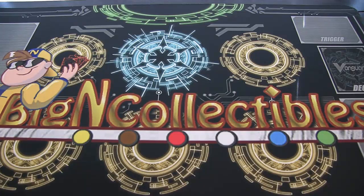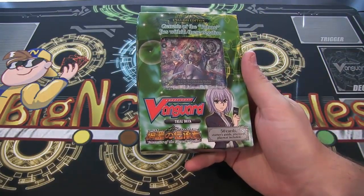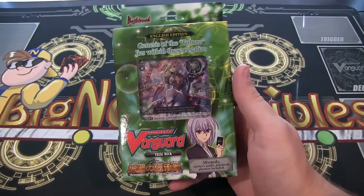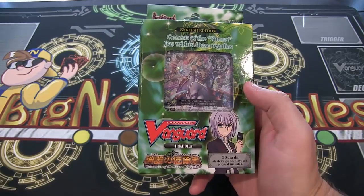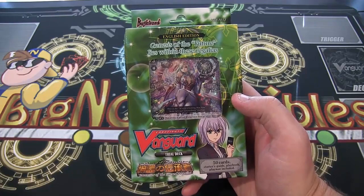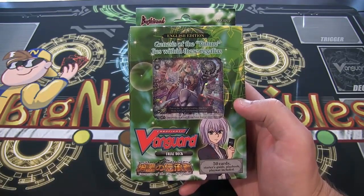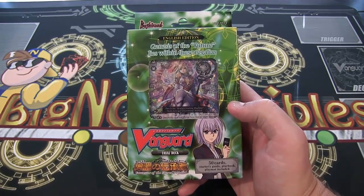What's up everyone? This is Cyberknight and today we have a special opening for you guys — a Card Fight Vanguard trial deck. It is a successor of the Sacred Regalia, and this looks freaking awesome. Just the main card, the artwork on it just looks really cool, so we definitely have to do an opening of this. I believe this is supposed to be the Genesis clan, if I'm not mistaken — I'll have to check just to make sure.